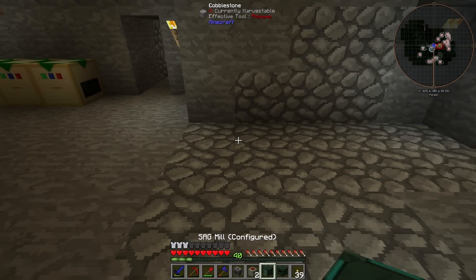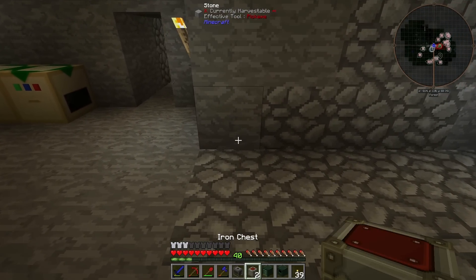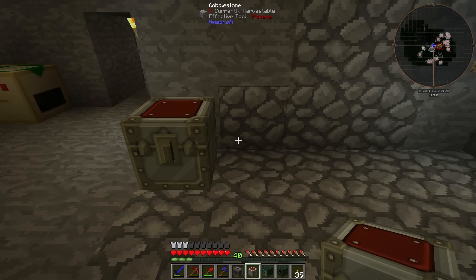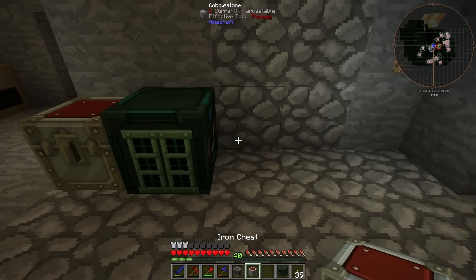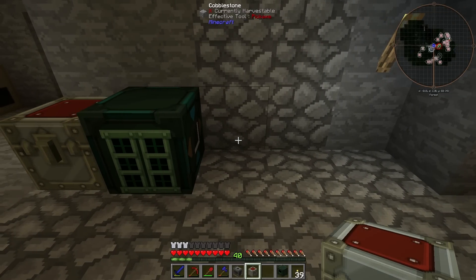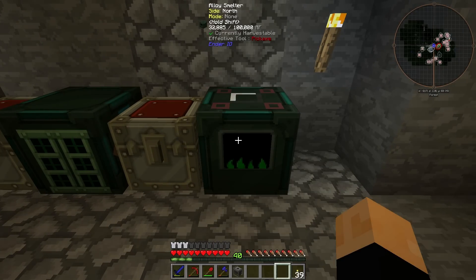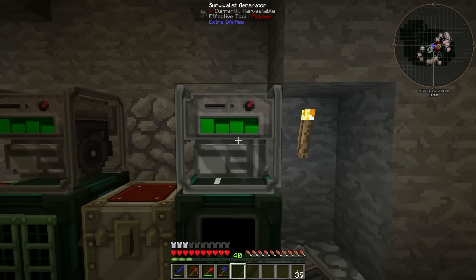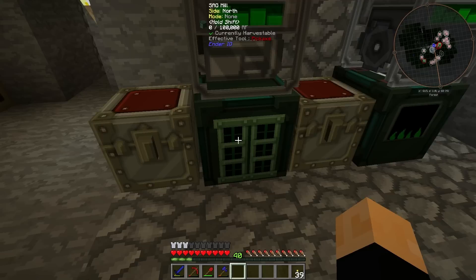So what we're going to do is actually set up a better way — it's going to look better too. The first thing we're going to do is put down the chest, then the sag mill, then another chest, then the alloy smelter, and put the generators on top. It does not look better though.